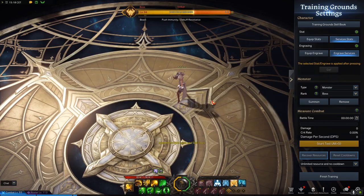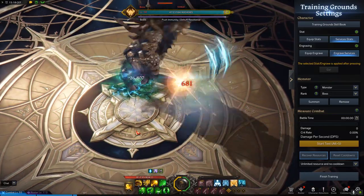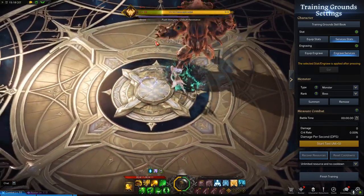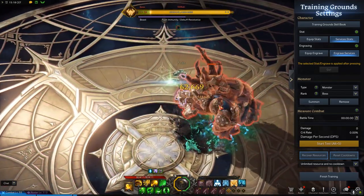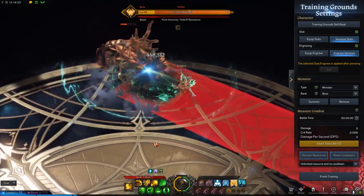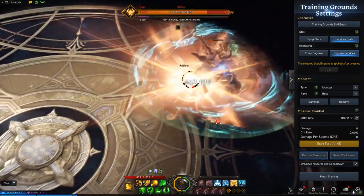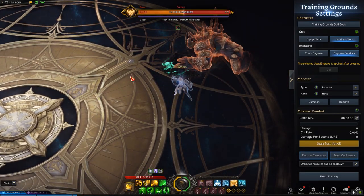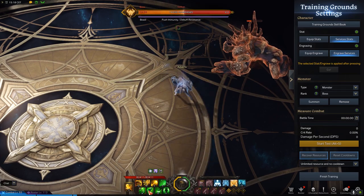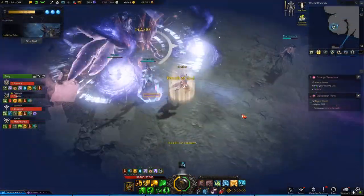And if we summon another and do the spinless hit: one hit, two, three, four — and it staggers, so we can call this four and a half. Even at four and a half over three and a half, the ratio is over 30% more stagger with Fighter's Dignity.